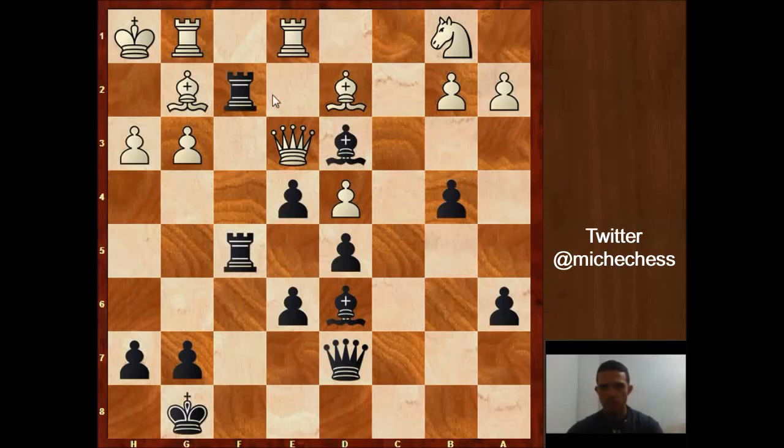White plays Re1 trying to avoid Re2, and here Nimzowitsch plays an amazing move — pause the video if you want to try to find it. It's probably the best move in the position but not easy to find. The move is h6, and after this Zymish resigned. White king should not go to h2 because black can play Rf3, threatening the queen and the pawn, probably winning. Also, h6 controls g5.